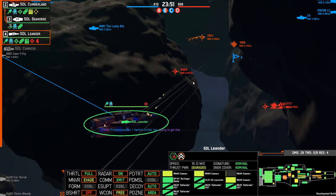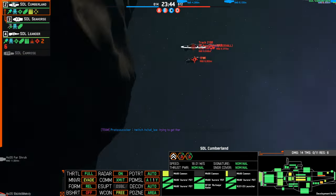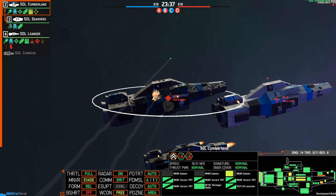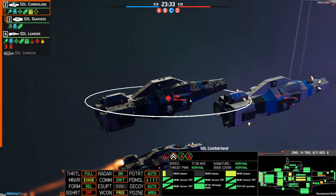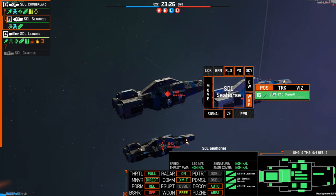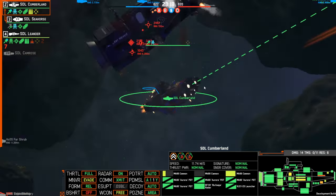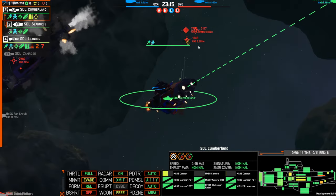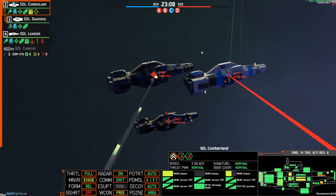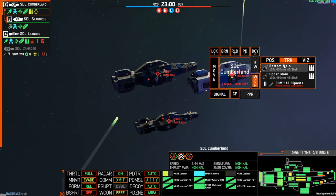Oh shit, they're shooting at us. We're shooting them up quite nicely from here — nice. Heavy cruiser should do some good damage there. As the enemy is standing still, we might as well try to hit them with our shells. We're shooting them up quite nicely from here. This one seems to be the dangerous one at the moment.